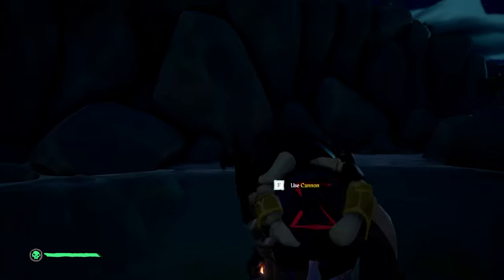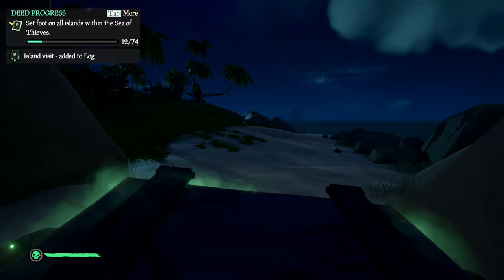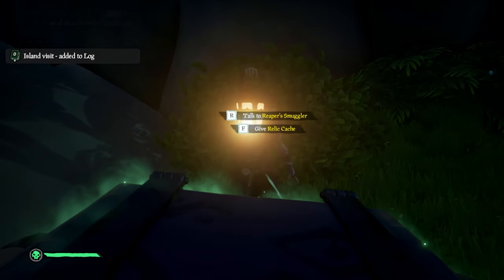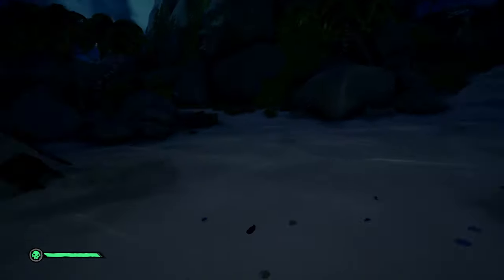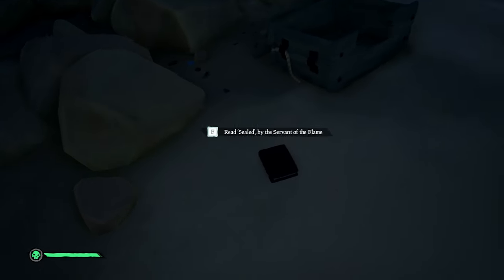Then row northwest to Cannon Cove. If you take a straight line you'll get right to the beach where you have to deliver the relic cache. Moving here on the left you'll see the servant popping out of the bushes — give him the relic cache. Now before you leave here we still have one last journal. Move to the other side of the island and on the beach you'll find the fourth journal. You need to complete the deeds.